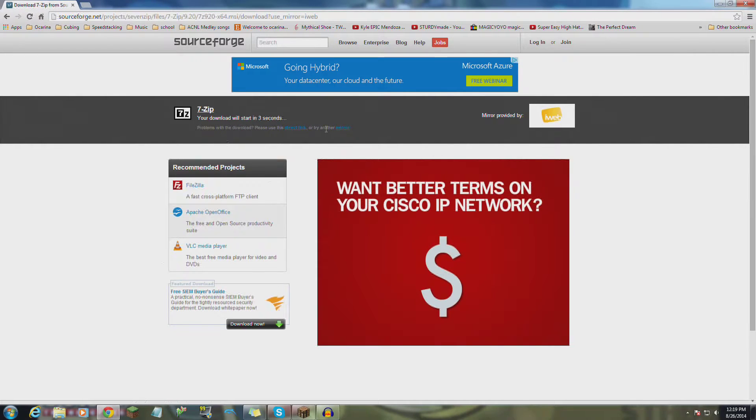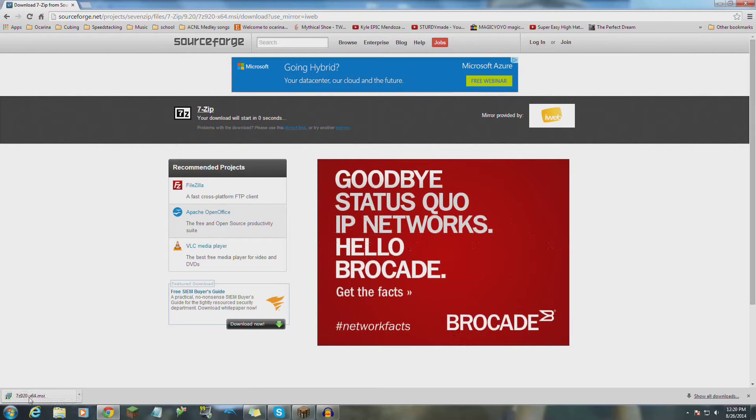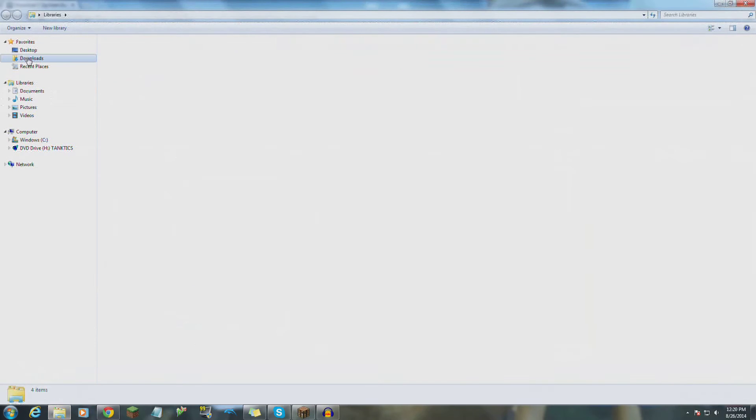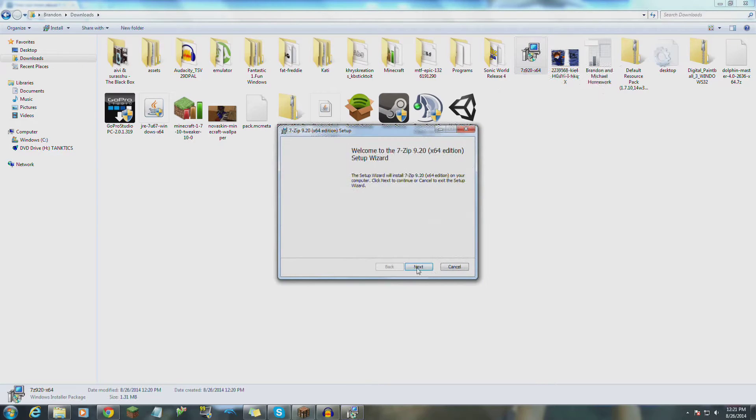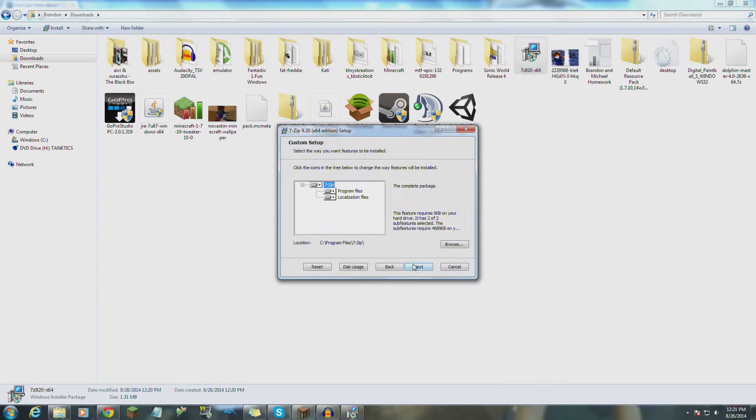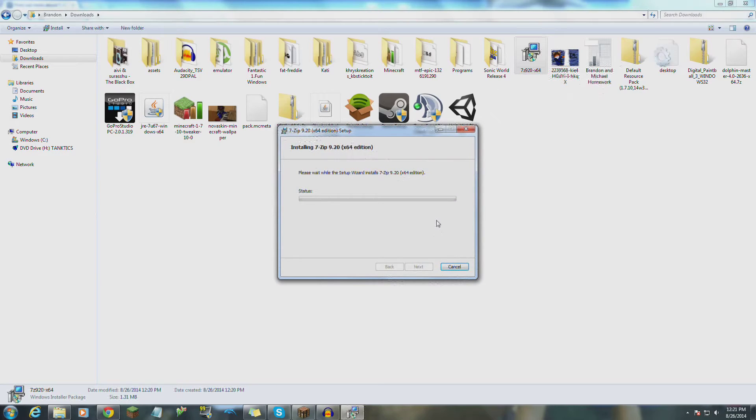If you have Chrome, you can click here once it's done downloading. If not, find your Downloads folder and find your 7-zip file — it should say '7z something.' Double-click that, press Run, Next, I Accept, Next, Next, Install. If you get it from where I have the download link, there is no malware or anything attached to it, so you should be good.